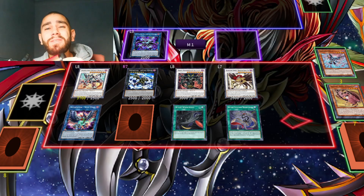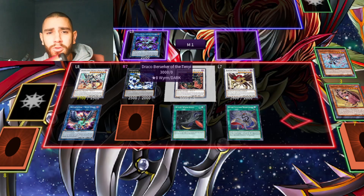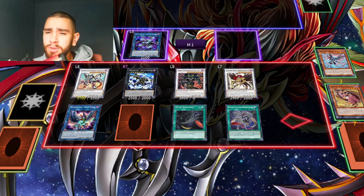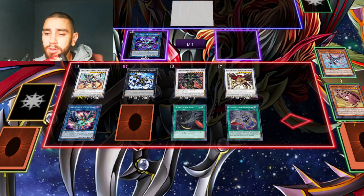Even if we get interrupted and are not able to go for Kali Yuga, it's still cool — because Draco Berserker is so good. It's his turn — what is he going to do? He's gonna activate Chirit's effect — just banish. If he only has a one-card combo, he's going to lose against that Berserker. That's something you need to keep in mind. And besides that, this looks really good.